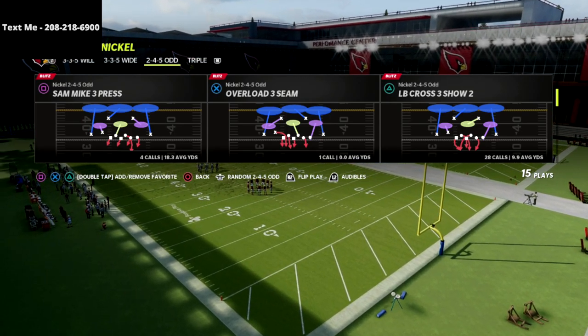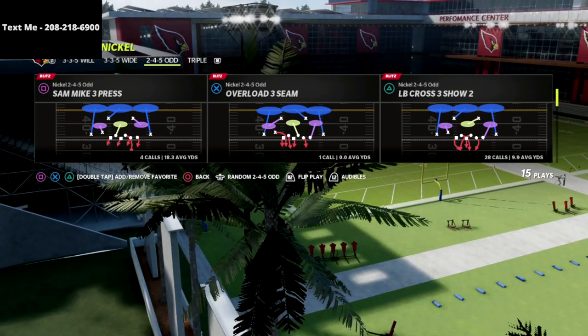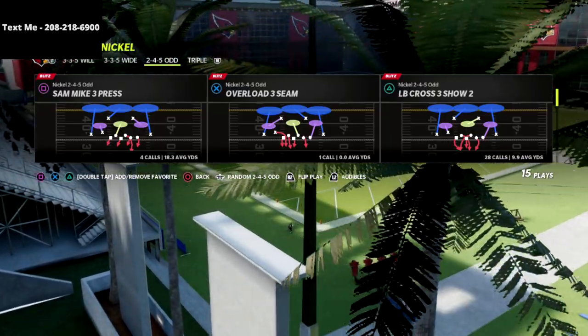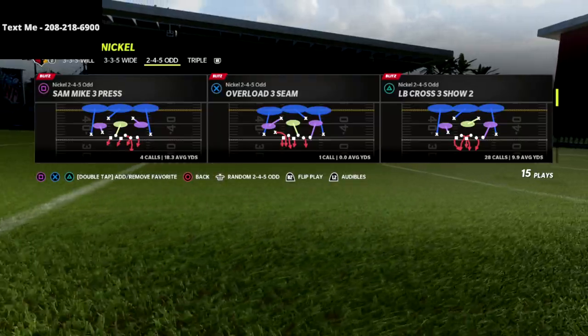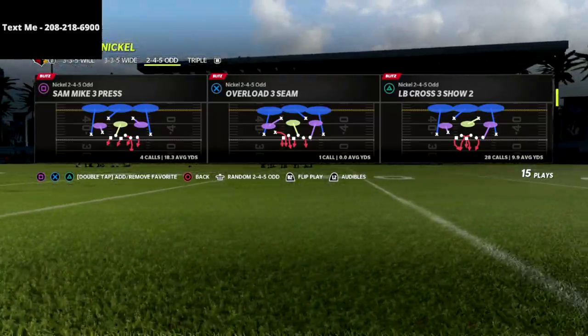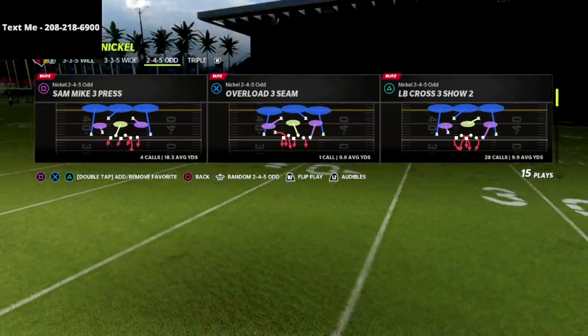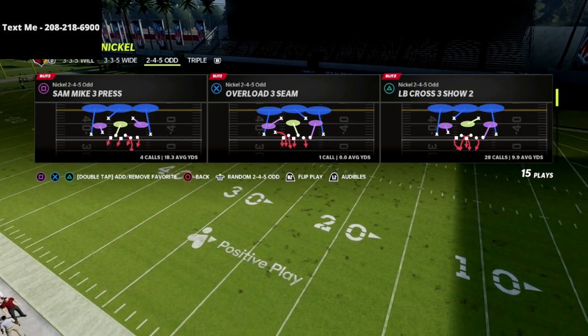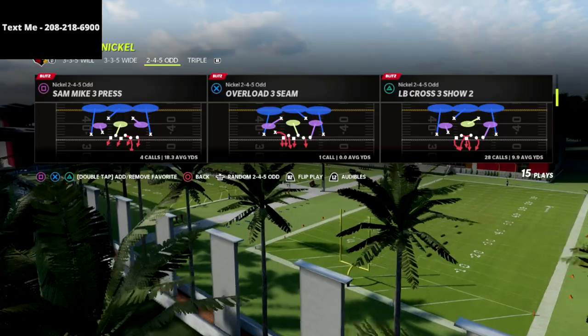If you want to get my 245 Odd defensive guide, go down to the description and click the link. It'll take you right to the website where you can get the entire defense for just $15. I've literally not been as excited about a defense as I am about this one — I've put a ton of work into it.